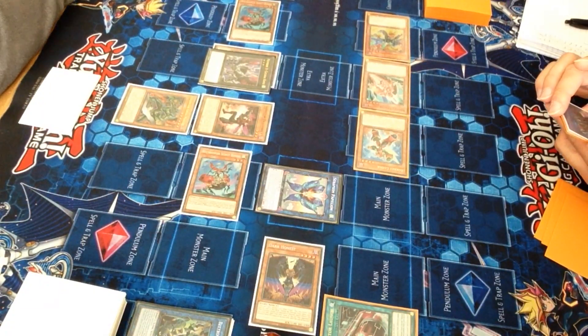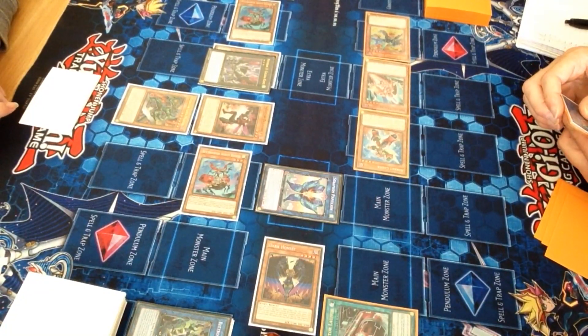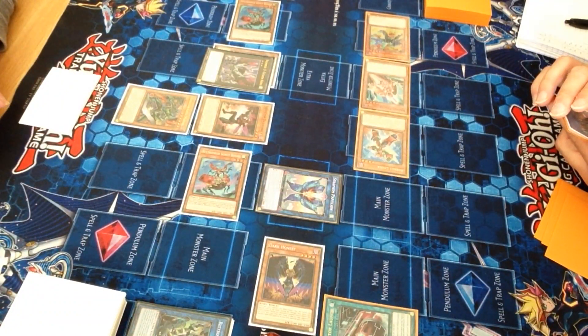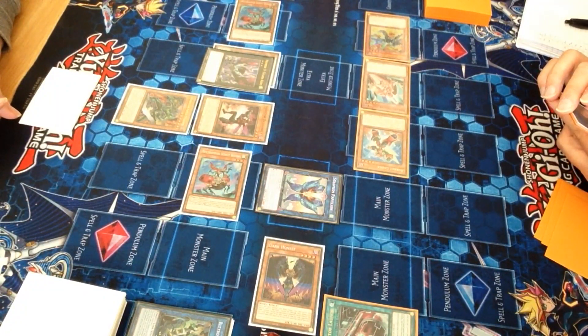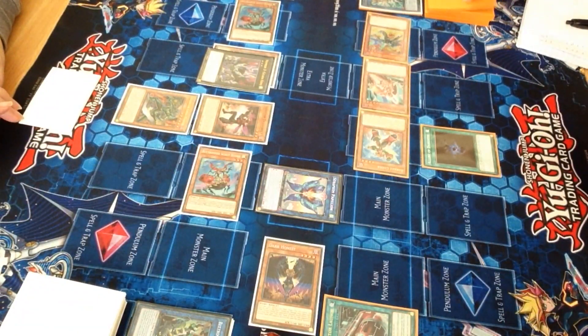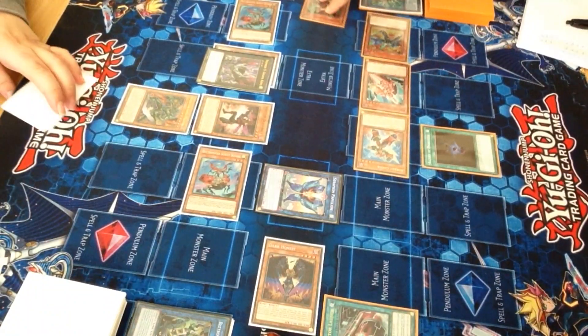I'm going to use the effect of Borrel Code in the grave. Didn't realise it was a WIND. Perish the sky — never mind, I can't do that. I can do something pretty cheeky though. Let's draw some cards — activate Allure of Darkness. Draw two and banish my Autorocket Dragon.